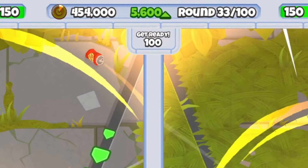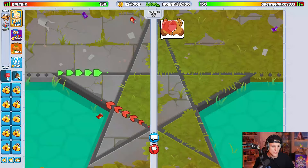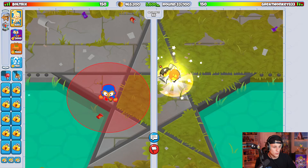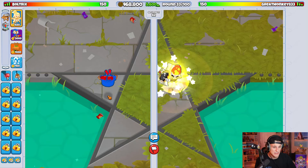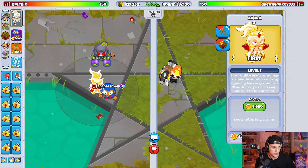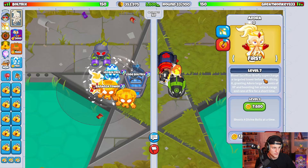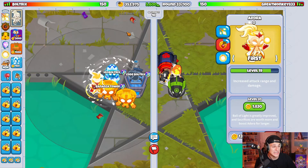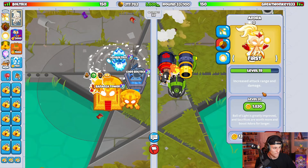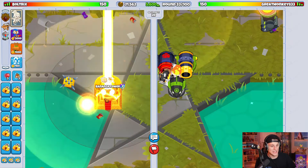This time around we have $454,000 and 5,600 eco on round 33. So a little bit less money and a little bit more eco. We're going to have to once again go for the Sun Goddess Adora. I'm going to upgrade her to level 7 and then use the blood sacrifice ability to sacrifice this tech terror — level 7 to level 19. Barely enough money to go for the Sun Goddess Adora here, but barely does in fact count.